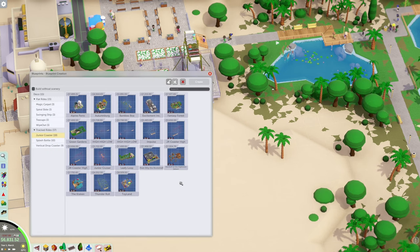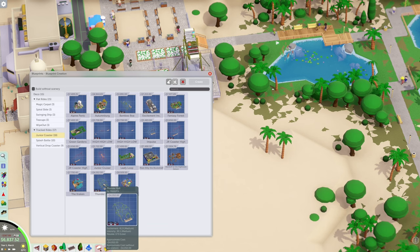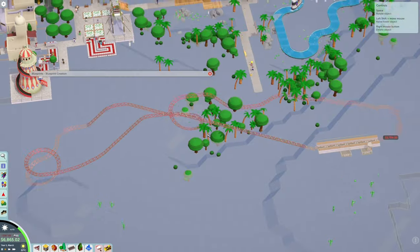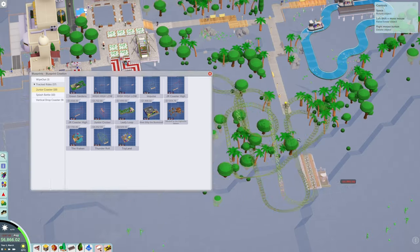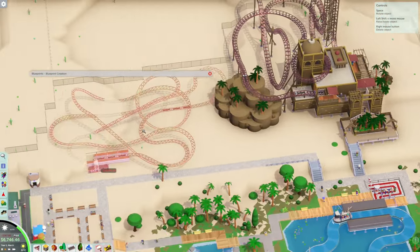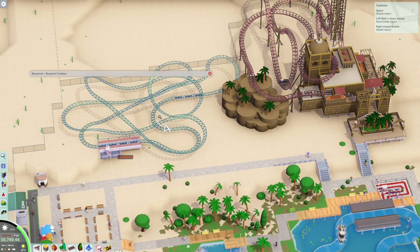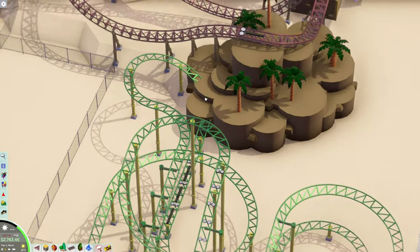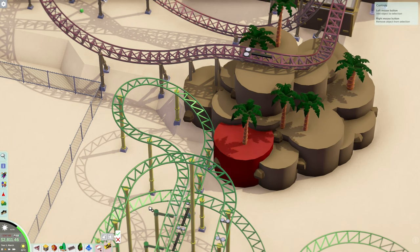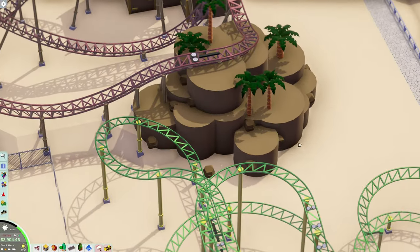Let's check junior coasters - 7,000, 3,000, and Thunder Roll at 4,000. There's one for 3,000 bucks with high excitement and low intensity. Can it fit here? Oh, that's not bad - that'll work! So now we've got two coasters. I'm trying to go big on coasters right in the beginning because 400 people is a lot to get into the park in one year.